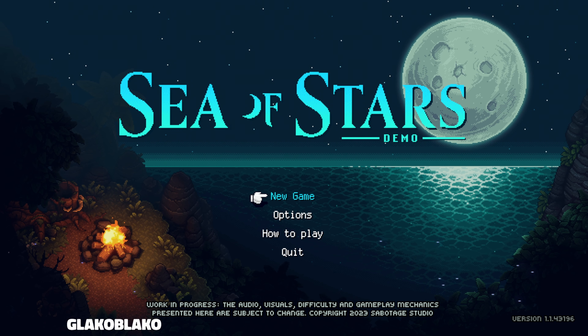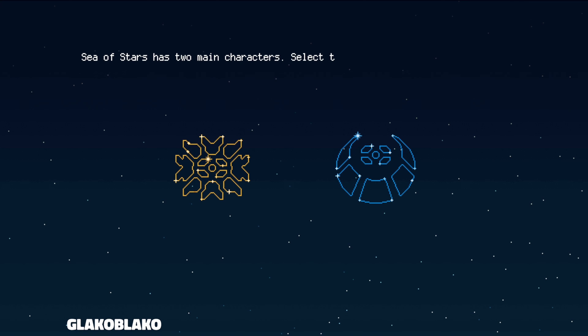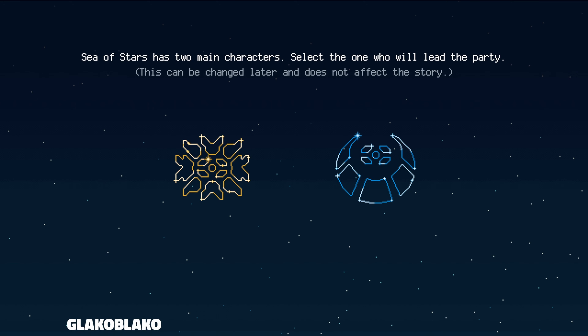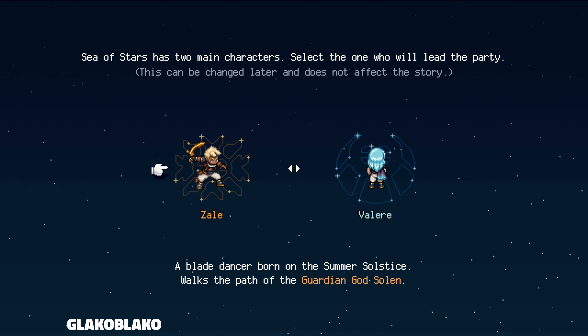Yo! Today we're taking a look at a game called Sea of Stars. Let's hit the button. Sea of Stars has two main characters — select the one who will lead the party. We're gonna go with Zale.